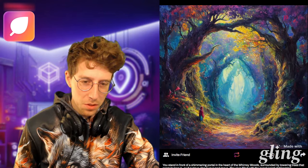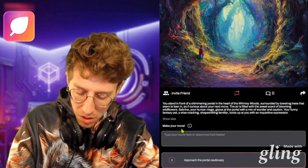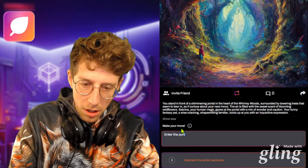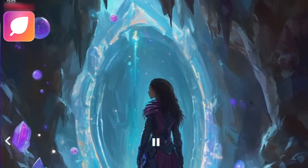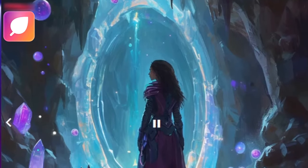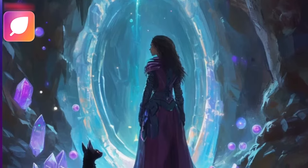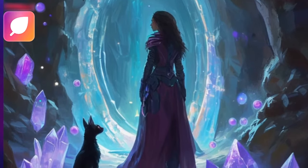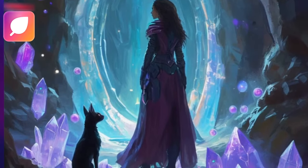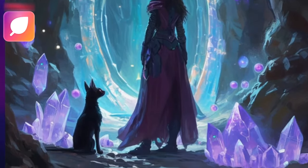We are thrown right into action — there's a portal which we can probably enter. As we are a mage, we should definitely enter it. As you step through the portal, you find yourself in a vast crystal-filled cavern. The air is filled with a sweet musical hum and the walls are lined with strange glowing orbs, a faint pulsing light emanating from machinery scattered throughout the room.